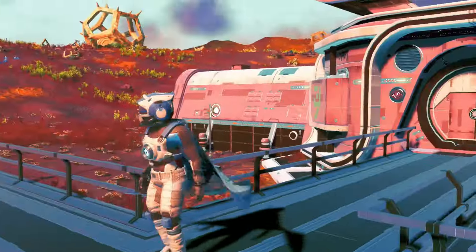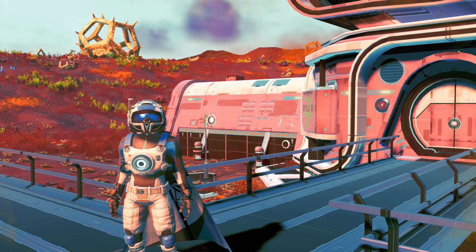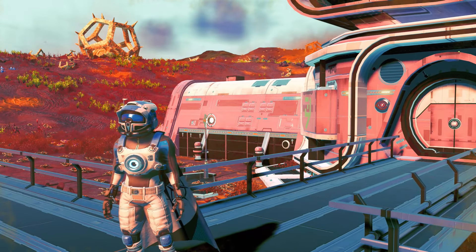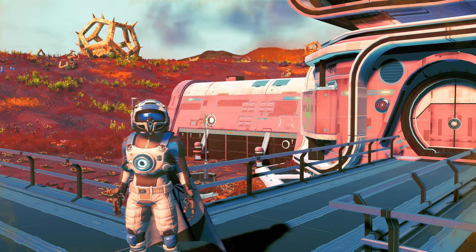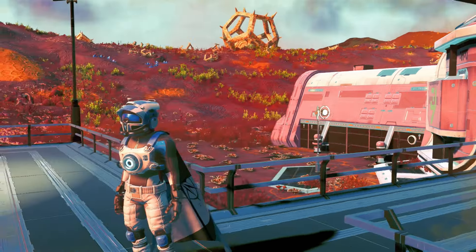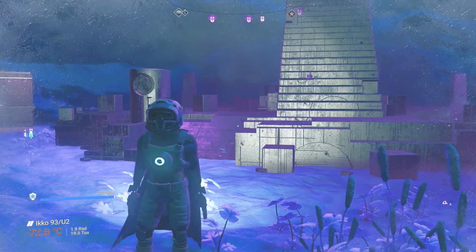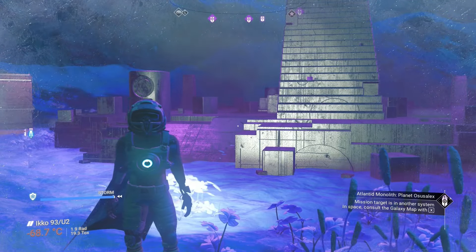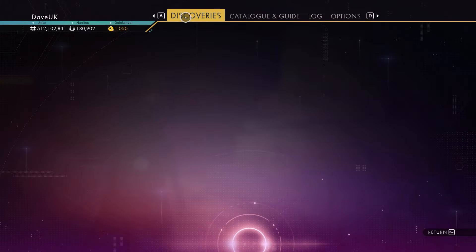Now while I was here, being a Corvax system, I thought I'd check out the Atlanted multi-tools. I found the S-class cabinet, so I'm going to shoot off to the planet and catch you there. I am now on the planet Echo.